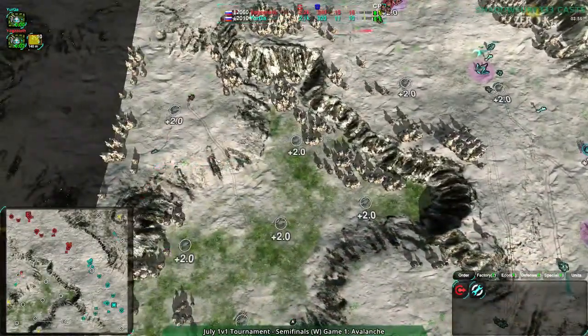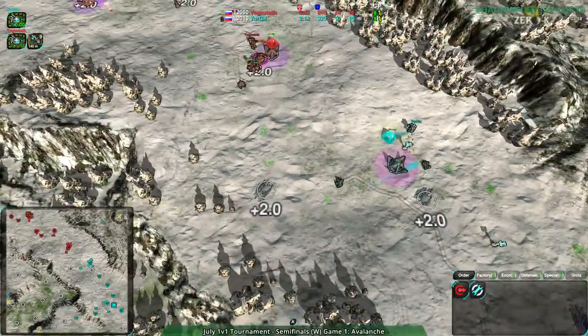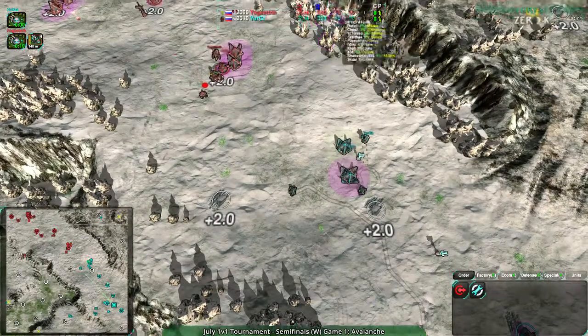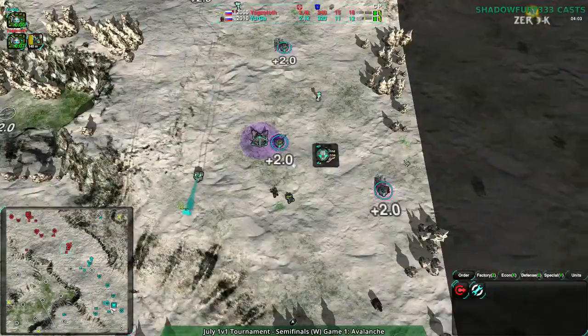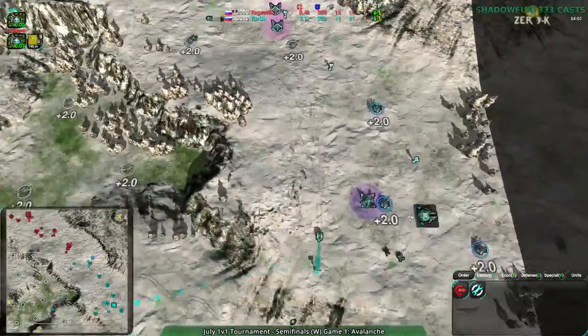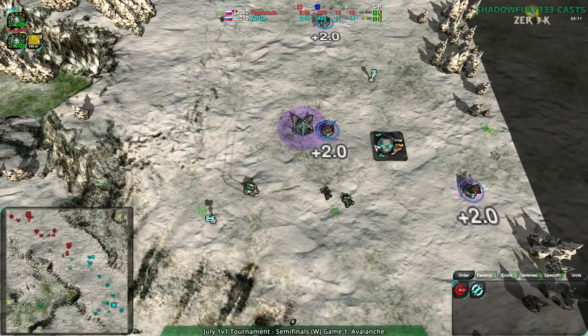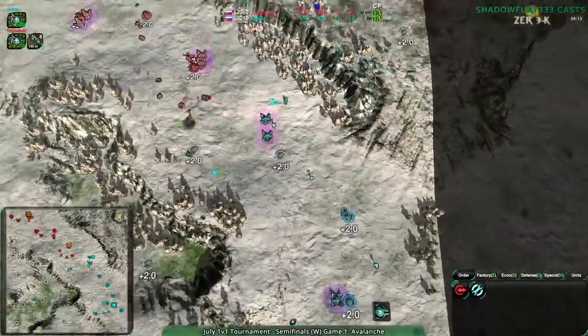Yogg's Doth maintaining their advantage pretty nicely. The center push is good but not a huge advantage — the economy advantage of plus five metal is big. When a factory takes minus ten, that matters. Why is Yurga not building energy? They have hardly any power plants to work with.